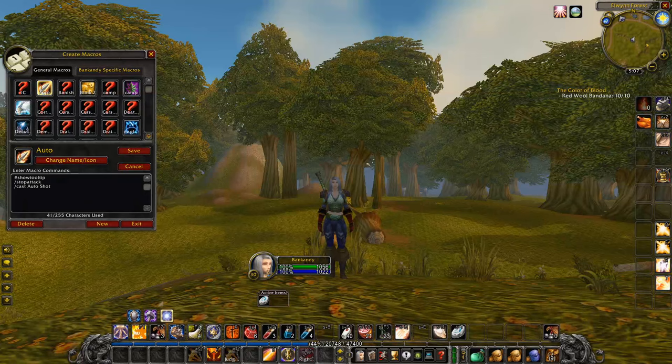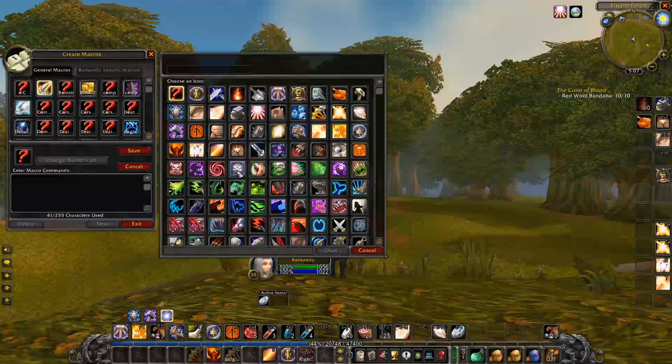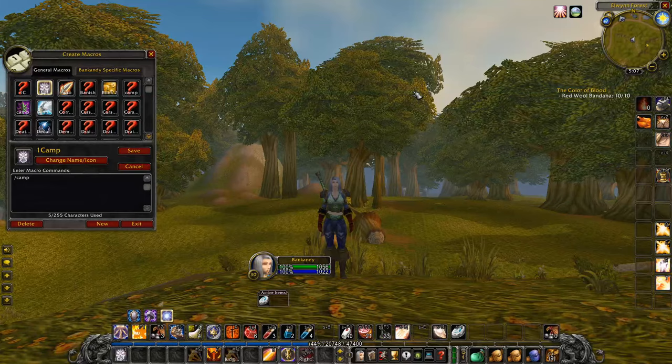To do a jumping logout skip, you first need a camp macro. Type slash m or slash macro in game to open the macro menu. Then click new. Choose any icon that you want and give your macro a name. Type slash camp into the window before dragging the button onto your action bars.